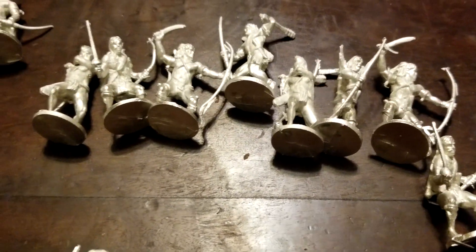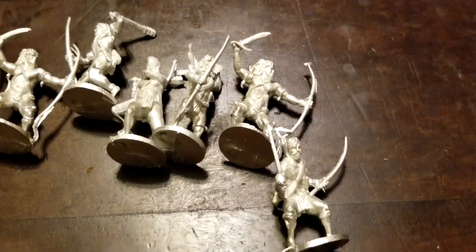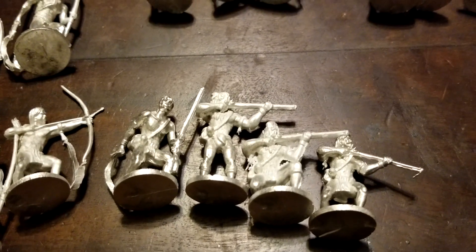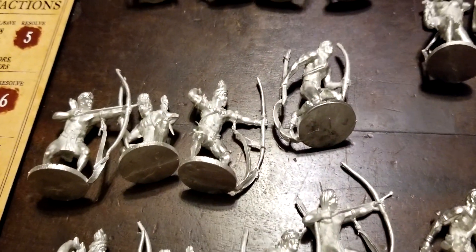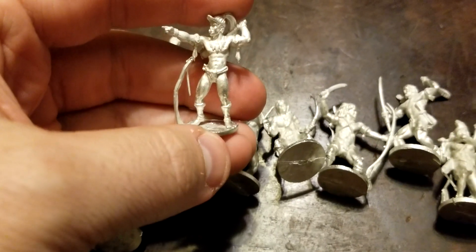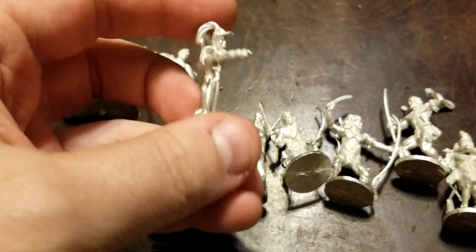We got everything opened up. Here are the warrior archers — there's a ton of flash on these, so lots of bending back into correct place and a lot of cleanup work. Definitely a lot of prep work involved. We got the warrior musketeers there as well — tons and tons of flash, and some things needed to be bent back into place. Overall it's not too bad. We did find our Native American commander hiding out here, pretty cool looking with a close combat weapon in the back.